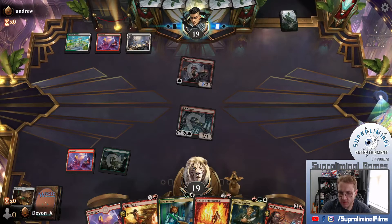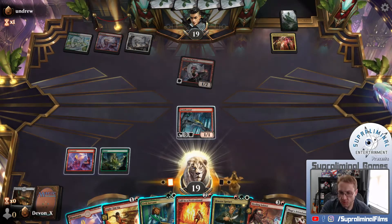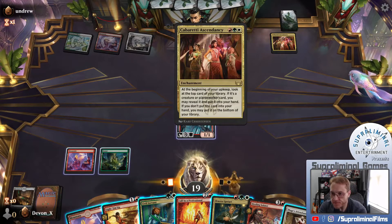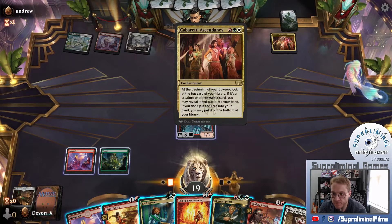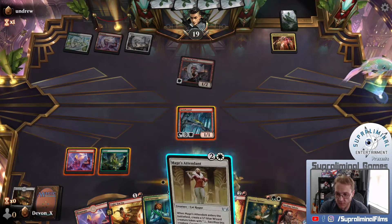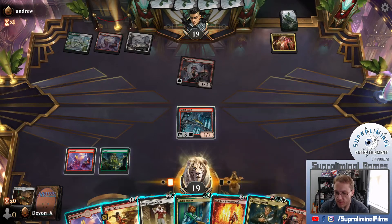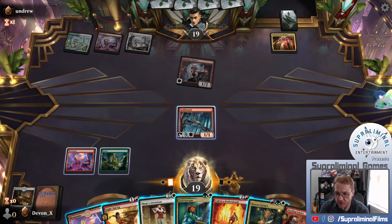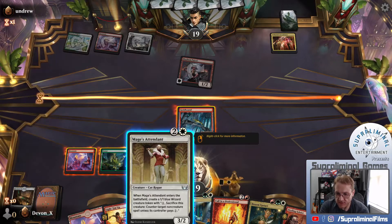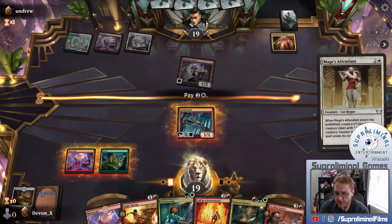We'll take it at two. If we draw Plains, we're in great shape. We can sacrifice the Goldhound, which is probably the direction we go to get a more powerful card on board. That is rough. If we don't sack the Goldhound we can blow up the Patrol, but then we kind of start to get buried. We can play out the Soloist but that seems like a waste of the Goldhound. Mage's Attendance seems pretty good - requires sacking the Goldhound. Let's go that direction - let's try it out. That's what we're here for.